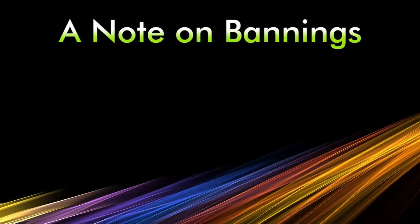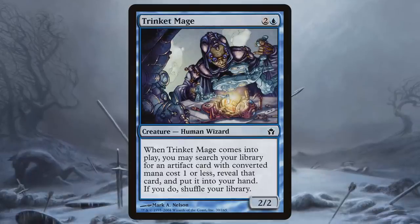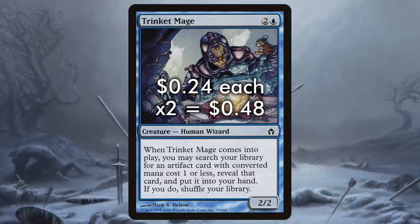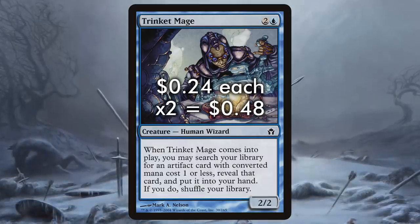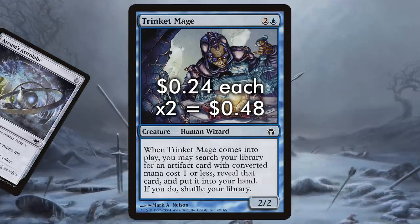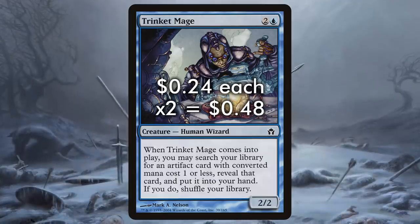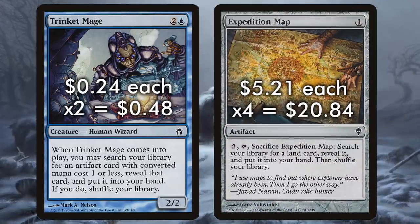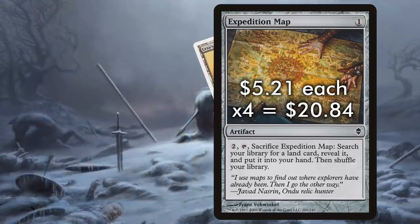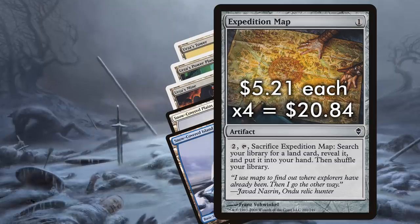As long as Arcum's Astrolabe is available to us, we still want to be able to find it. Thankfully, Trinket Mage is here to help — this three-mana creature tutors for any one-or-less mana artifact from our deck and puts it into our hand. This means it can find our Astrolabes to fix our mana, but also finds the one-mana artifact Expedition Map, which lets us pay two mana and sacrifice it to search our deck for any land card, helping us find missing Tron pieces or specific basics.